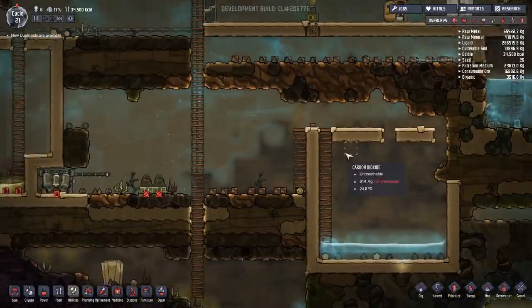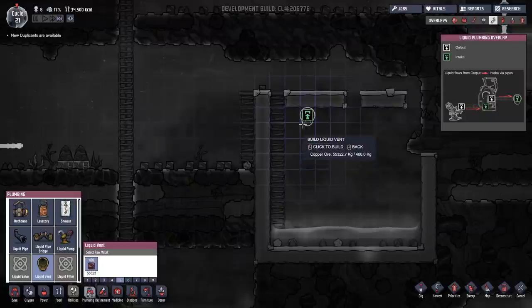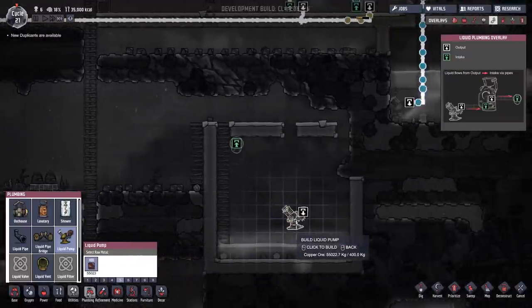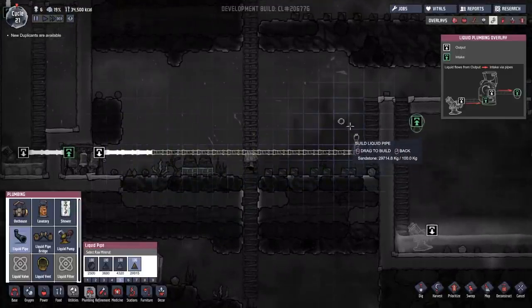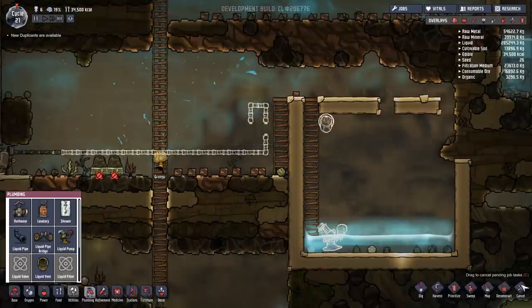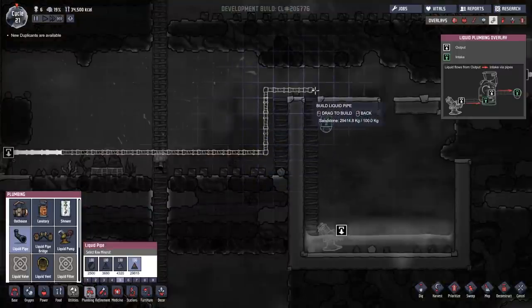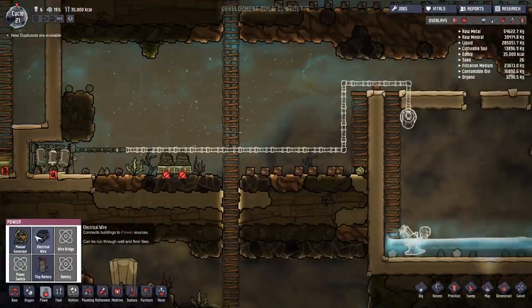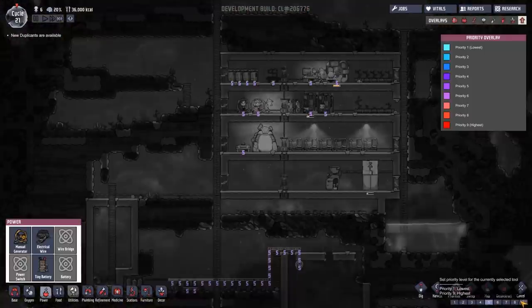Let's just finish off what the experiment was. Go over to plumbing - liquid vent, output, and then a pump. We're going to have to pump it all the way around - that's going to be a nightmare. Liquid pipe along - oh that's glitched out, cancel those. Cancel that. All right. Then finally power - wire like that, and then finally connect those up because I didn't bother. Prioritize max.